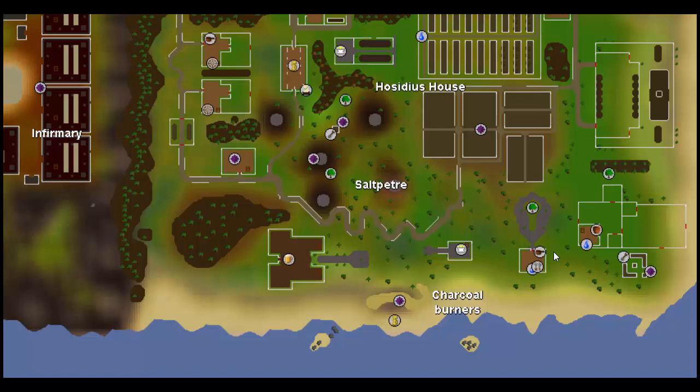Hey guys, so today we're going to go over House Lovakengj again and how to gain favor in their house because a few things have changed about it, and I also have some charcoal now so I can actually show you how to make dynamite. Let's go ahead and show you the locations that you're going to need to focus on.